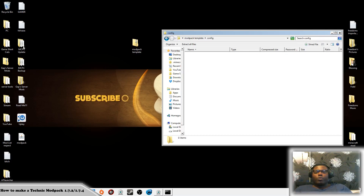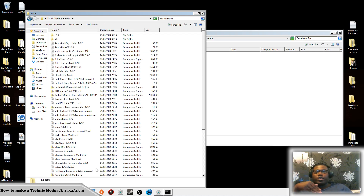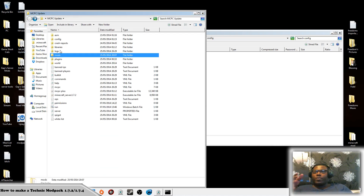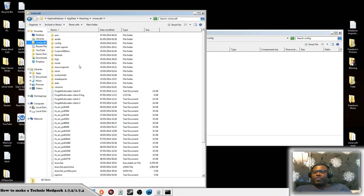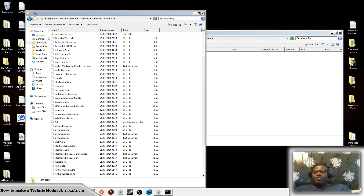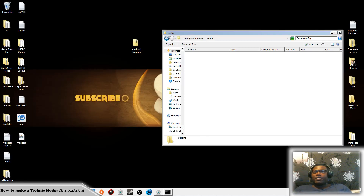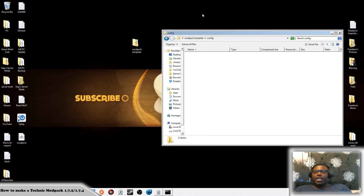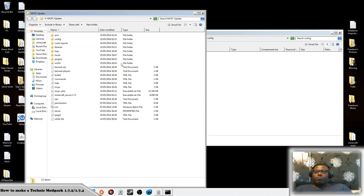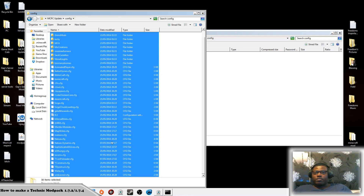Now you're going to need the configs. If you're running a server, make sure you have all your mods there, run the server, and that will generate all your config files. If not, go to your regular Minecraft — you can see I've got all my configs there as well. Either client side or server side, it's the same thing. Go back here, go to configs, and copy all of this over, drag that in.